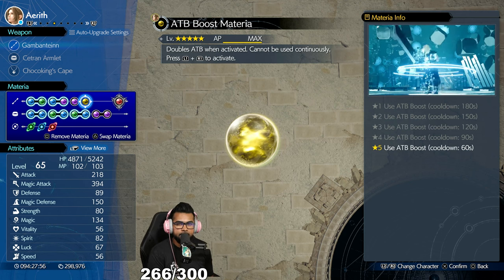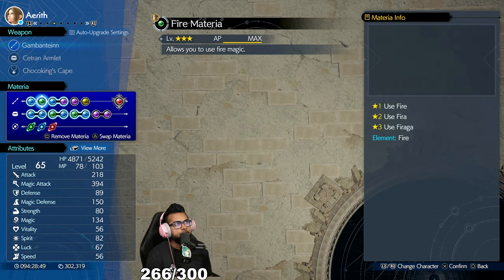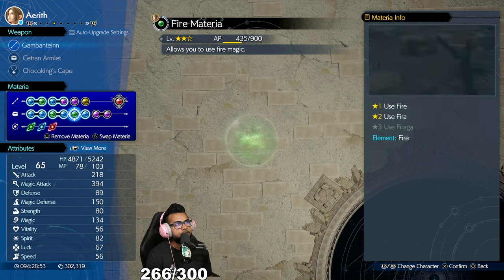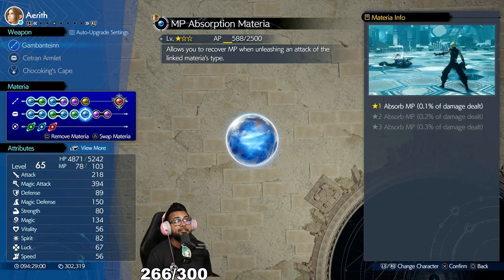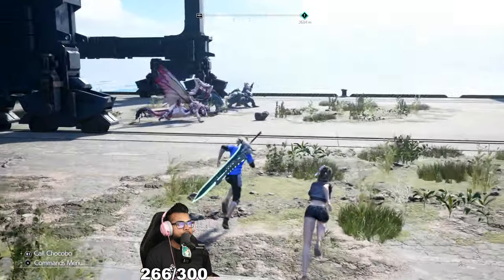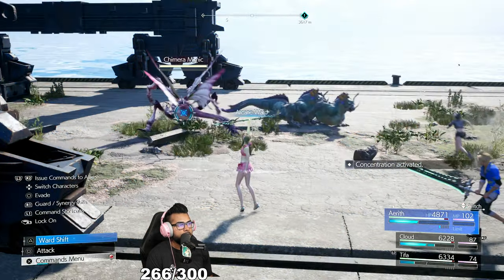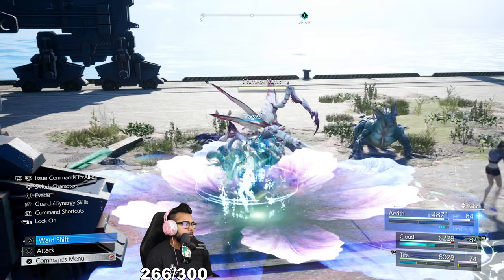I like the Choco King Cape on Aerith as well — you get that when you beat the gold cup in the Gold Saucer. A smart habit to get into is, if you're using magnify fire — or magnify thunder, magnify blizzard — make sure you also have an MP absorb paired to a fire materia. This way, anytime you cast that fire attack it will give Aerith back MP. At the cache location, we're going to run up on these enemies with arcane ward, ATB boost, and Firaaga.